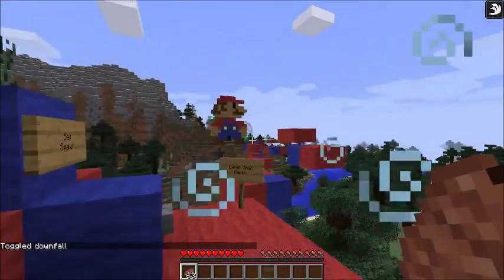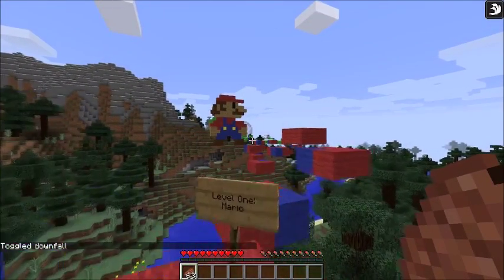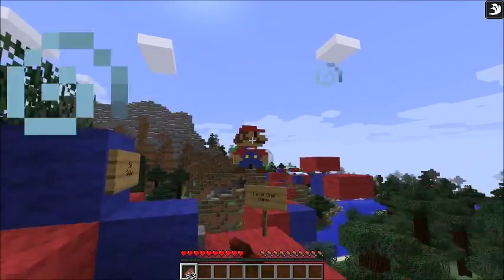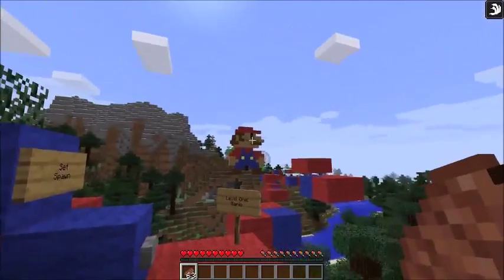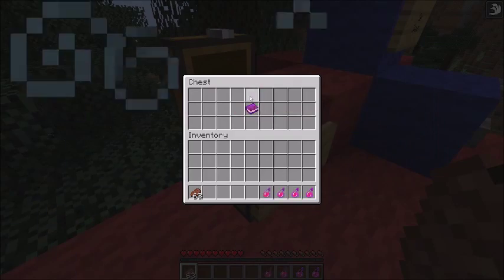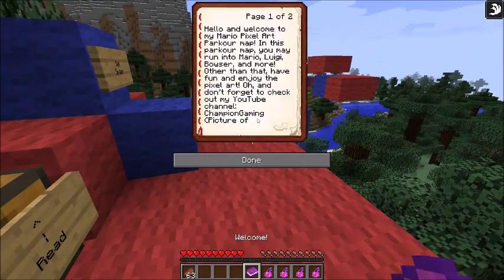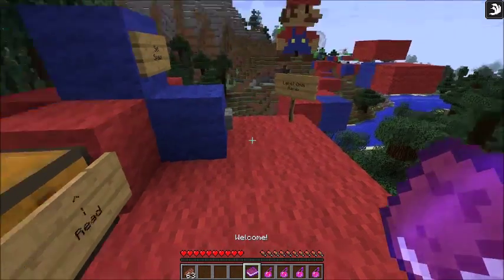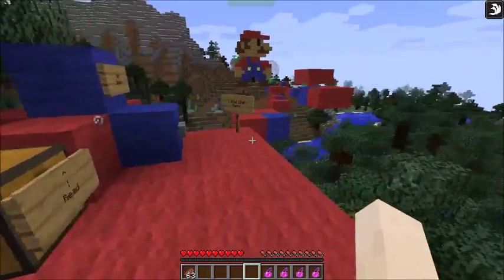This map was on Planet Minecraft but someone removed it, probably because to make the pixel art I just looked up the game's pixel art online rather than Minecraft pixel art. Let me read the welcome book: 'Hello and welcome to my Mario pixel art parkour map. In this parkour map you may run into Mario, Luigi, Bowser, and more. Have fun and enjoy the pixel art. Don't forget to check out my YouTube channel, Champion Gaming.' There's a picture of a pig face — that was my old profile picture.